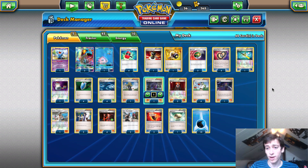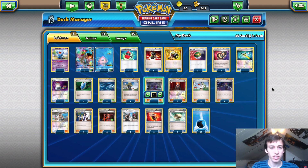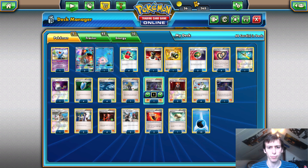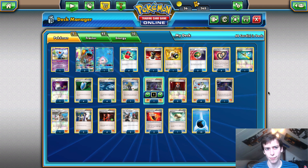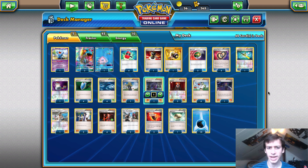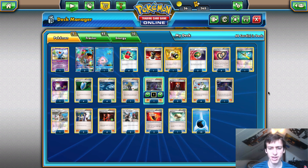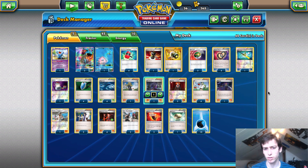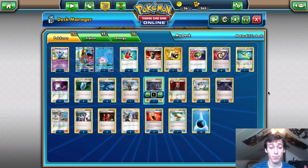Yveltal is also a very, very good matchup. You only ever have one energy on your active Lapras while setting up a benched Lapras, so they're not doing much damage. With two Enhanced Hammer they're very rarely going to have Double Colorless on their active, preventing Y-Cyclone plays or big Evil Ball hits. You can also one-shot Yveltal with Blizzard Burn if they don't have a Fury Belt, or Ice Beam GX them. Turbo Dark is similarly solid — they're usually two-shotting you early game and you just constantly strip their energy.